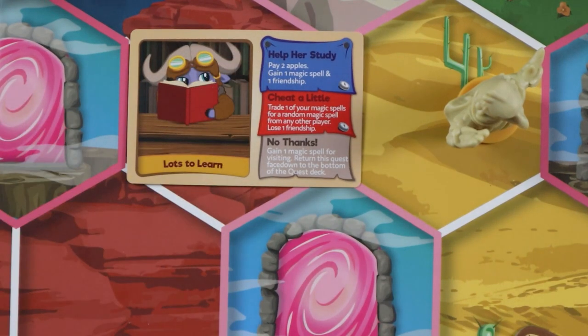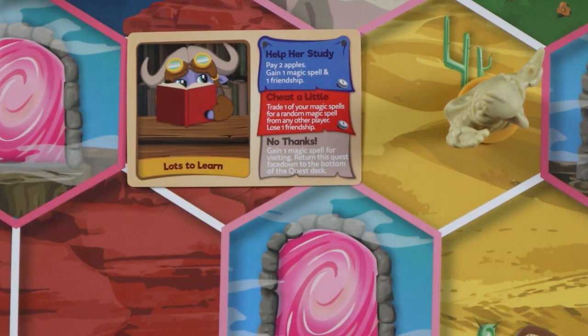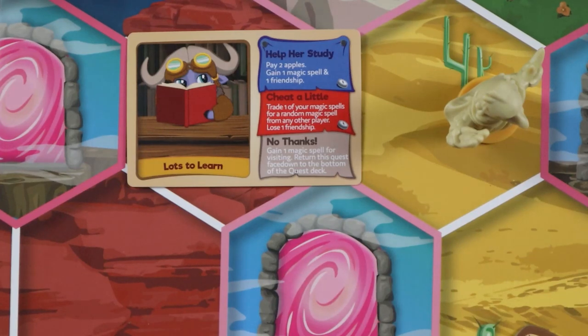There are a few additional rules that apply to quests. If a quest requires you to pay gems or apples, you may pay them from any space where you have a seeker. If you don't control enough gems or apples, you cannot choose that option. If a quest results in you gaining gems or apples, place the newly gained resources on any space where you have a seeker. If a quest results in you paying apples or gems to another player, pick up those tokens from either of your seeker spaces, select a space occupied by another player's seeker, and place the tokens on that space. You may select quest options that would lower your friendship level below zero — if you are already at zero friendship, you could still choose that option. If the quest deck is empty, immediately collect all resolved quest cards from players who have completed the two quest trophy and shuffle these cards to create a new deck.